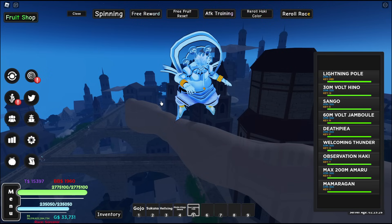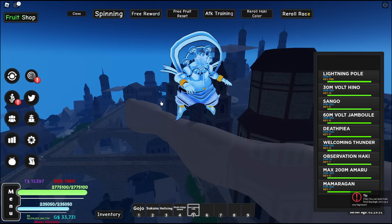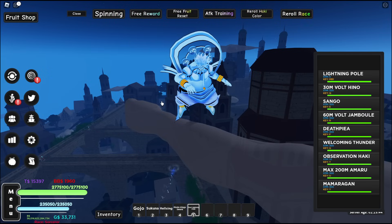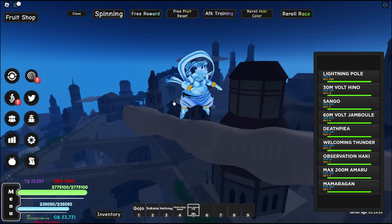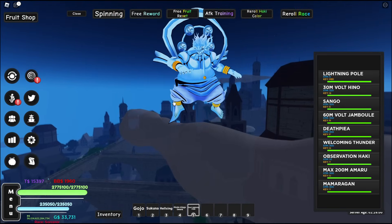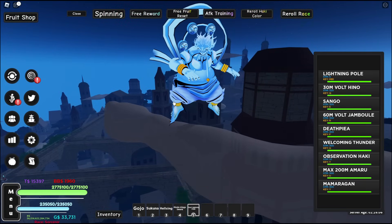This is by far the easiest v3 to obtain, so if you don't have Quake or Light you should probably go get this one — the damage is pretty good, the damage is cooking. The accessories from the raid are also the best accessories in the game, so there's no point in not getting them, and while you're getting the accessories you may as well get the fruit. The fruit is really good, looks cool, and will probably be my main fruit for a while. Thank you all for watching — please leave a like and subscribe and I'll see you in the next one.